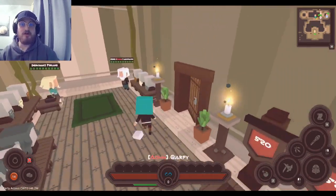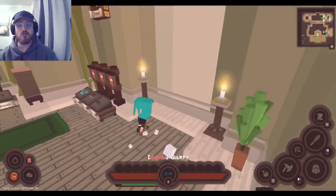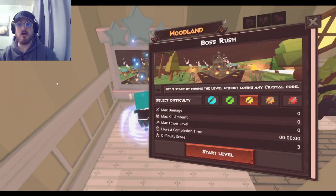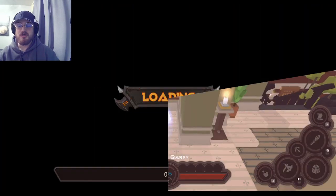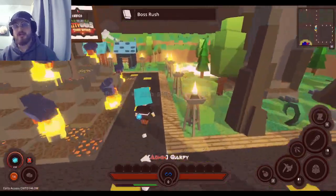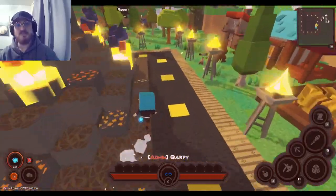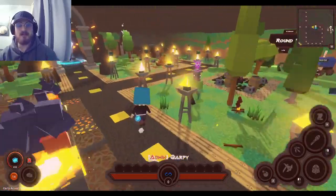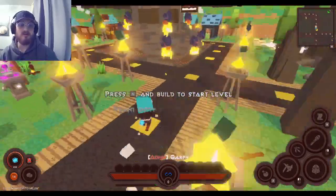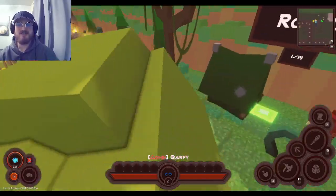All of the new maps that we worked on are in the Woodland Shop. They're hidden in these little rooms. I will start with this one, which is called Boss Rush. I will explain what the map is, but I will not ruin the surprise — I will let you guys discover it for yourself. Basically, you have to beat 14 bosses in a row, so it's pretty difficult. I will not show you the bosses, so enjoy the challenge.